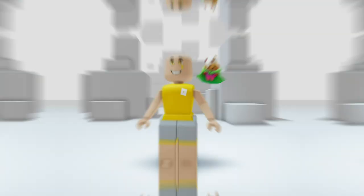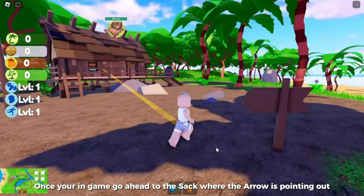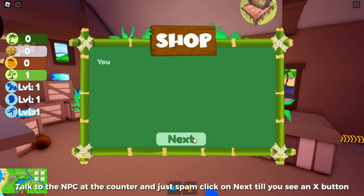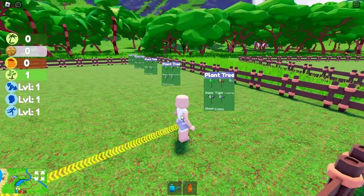Search up this game called Vita Coco The Coconut Grove, or click the game link in my description to join. Once you're in game, go ahead to the shack where the arrow is pointing. Talk to the NPC at the counter and spam click on next till you see an X button. Now get out of the shack and follow where I go — do not follow where the arrow is pointing. In here, claim your own tree nursery by clicking E and then plant the seed tree the NPC gave you, and from there you will get your first item badge.